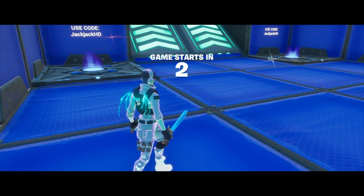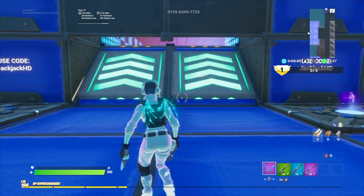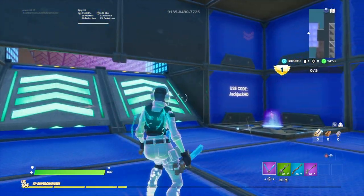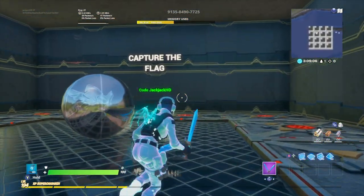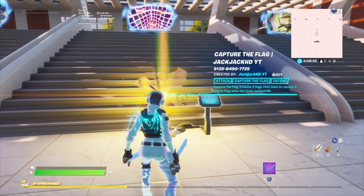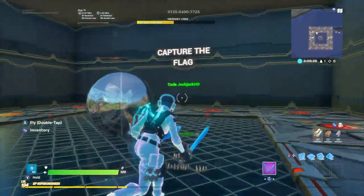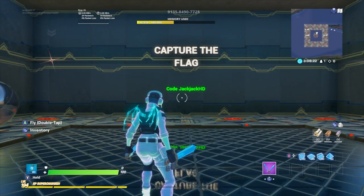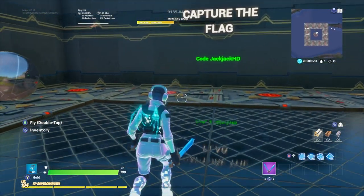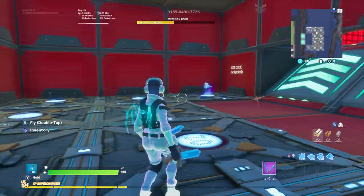Once you're done, when the game starts — as long as you have the settings right for all spawn pads, both in the pregame lobby and in the arena — players should spawn in the arena. Once the game ends, players should spawn back in the pregame lobby. If you back out and return to your island, you should also spawn back in the pregame lobby as intended. Make sure all settings are correct for your spawn pads.